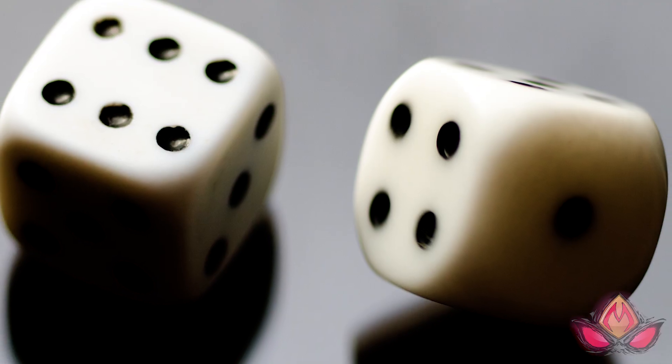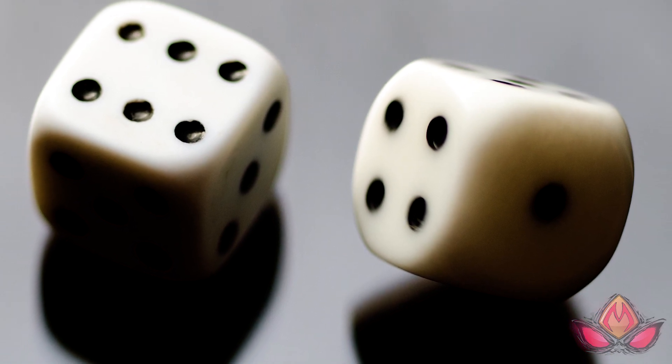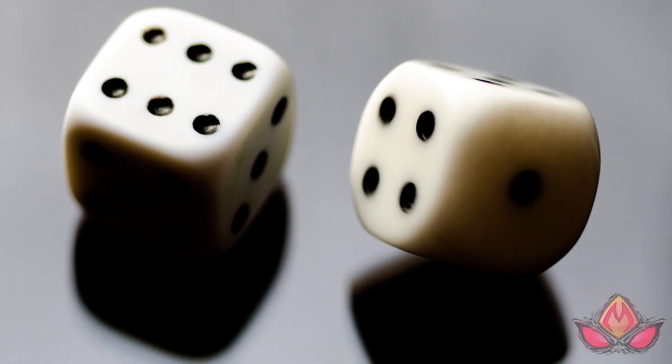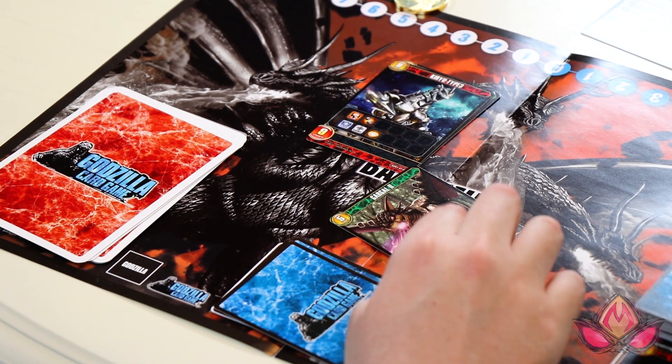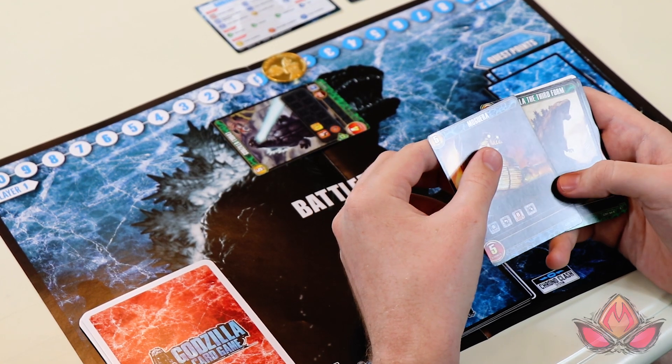There are a couple of things you're going to need that aren't included in the game — one of which is a die for quests. The quest aspect is something we didn't really get into that much as we were trying to get a baseline understanding first — it's a bit more advanced. Basically there are two ways to win: you can either deplete your opponent's equivalent health bar, or if you have five quests completed from your monsters, you can win the game.